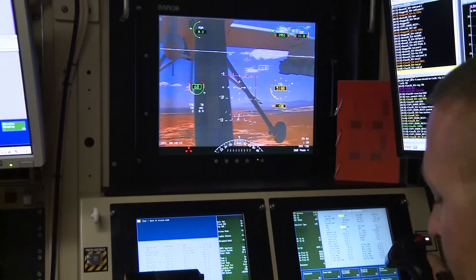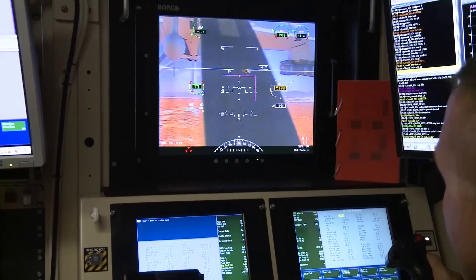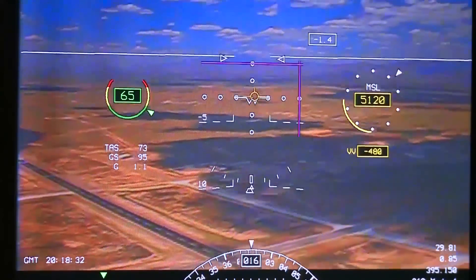Alright, flaps. Neutral. Router control. Standing by. 3 down. Almost level actually, and here comes power.